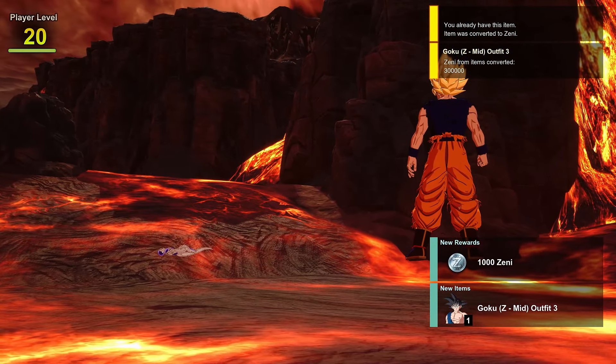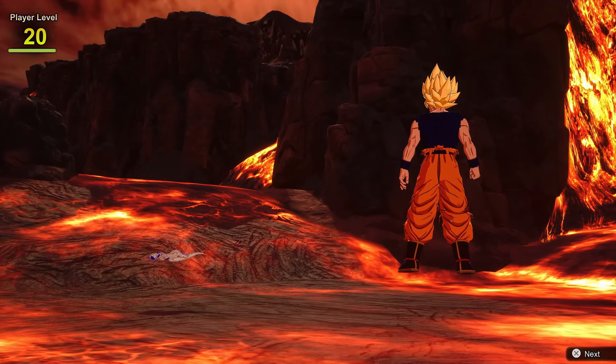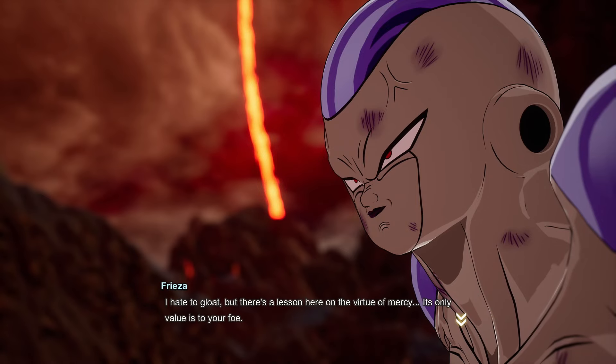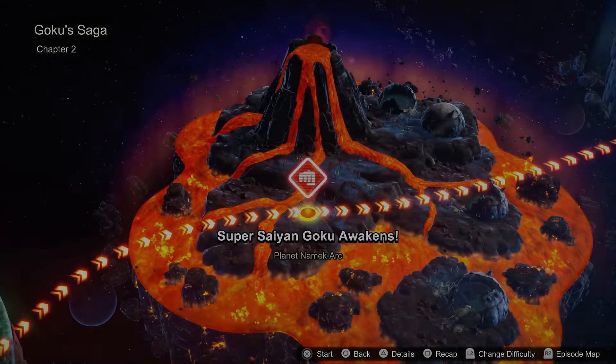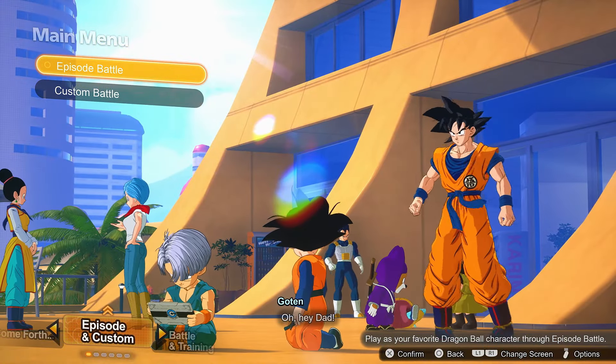This is by far the fastest method. There are other ways of getting Zeni — for example, you can wish for Zeni using the Dragon Balls. Regular Shenron gives you 300,000 Zeni per wish, and the Super Dragon Balls give you a million Zeni. But I assure you this method is way, way faster, and you can skip the cutscenes by quitting out so you don't have to sit through any of that. This is the method I'm using right now to grind and get all the bonus content out of the shop.